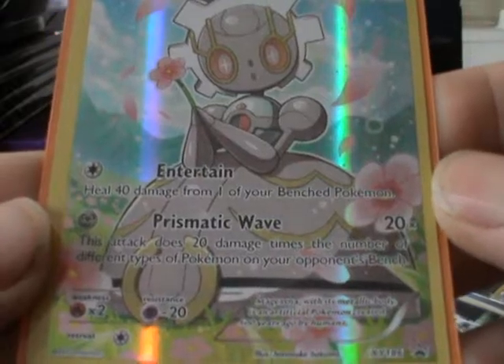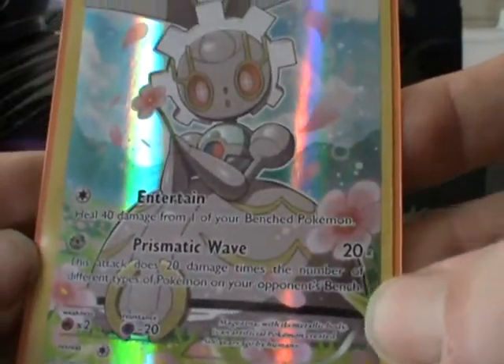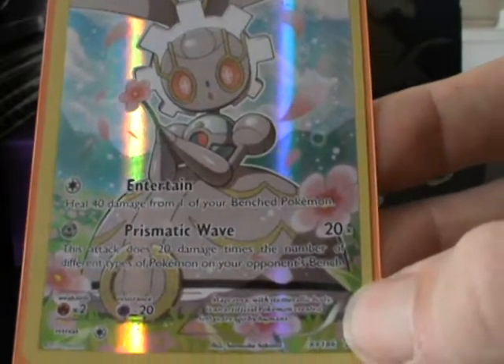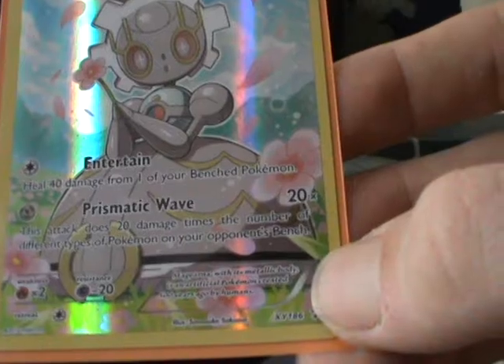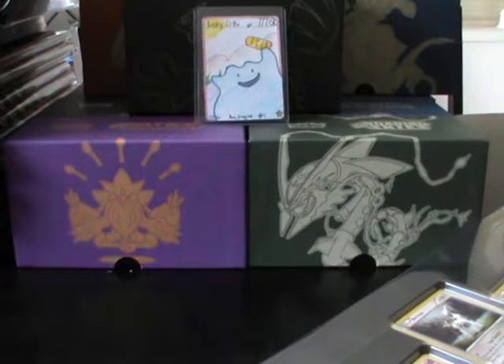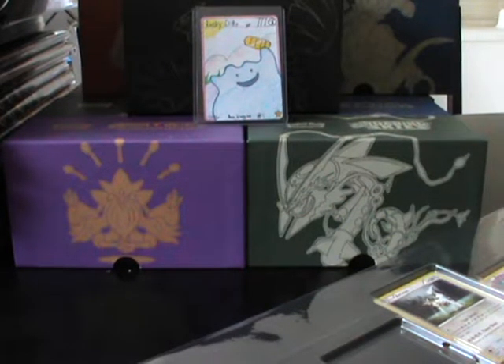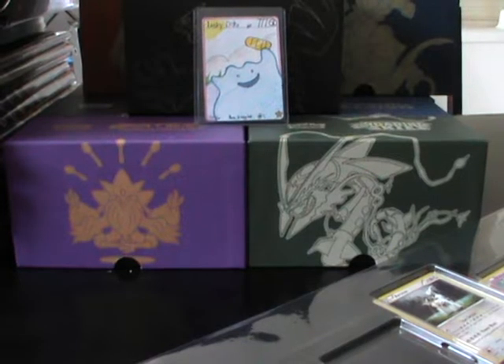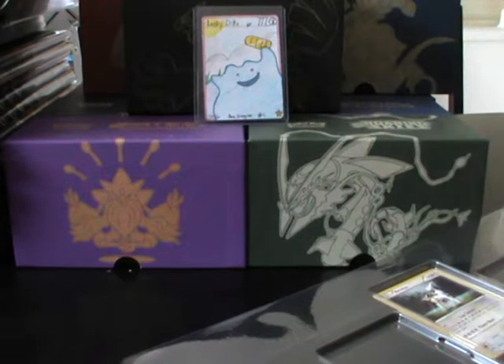Alright, so here we've got the Magiana EX — the full art one. It's obviously the focal point. It's got 90 HP. It's got Entertain, which heals 40 damage from one of your bench Pokémon. And then for one Metal Energy it's got Prismatic Way, which is 20 damage times the number of different types of Pokémon on your opponent's bench. So it's confirmed to do at least a little bit of guaranteed damage to them.